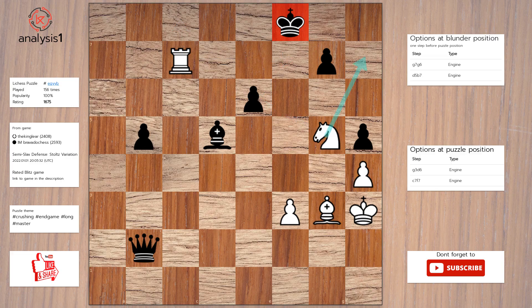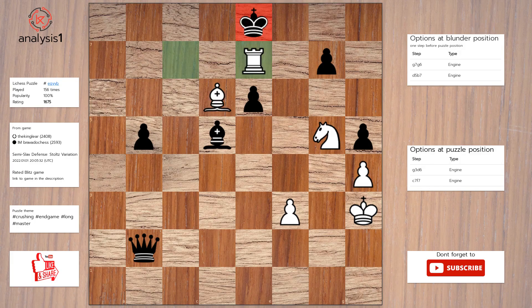Knight to h7 check, bishop to d6 check. The answer is: bishop to d6 check, king to e8, rook to e7 check, king to d8, knight to f7 check.